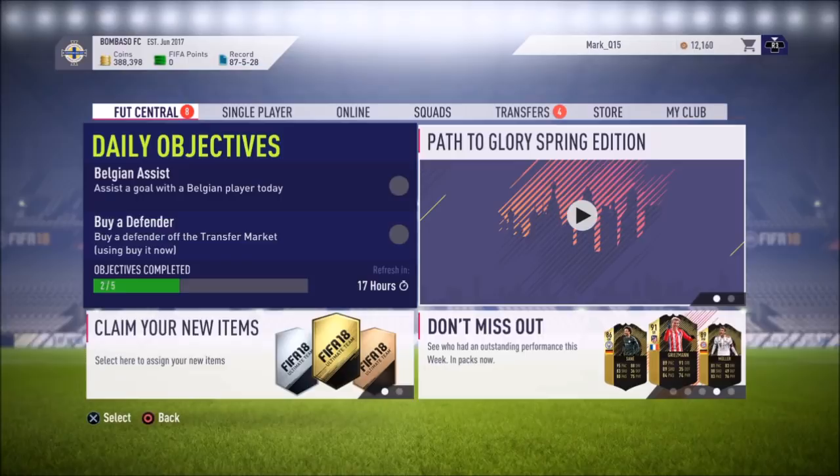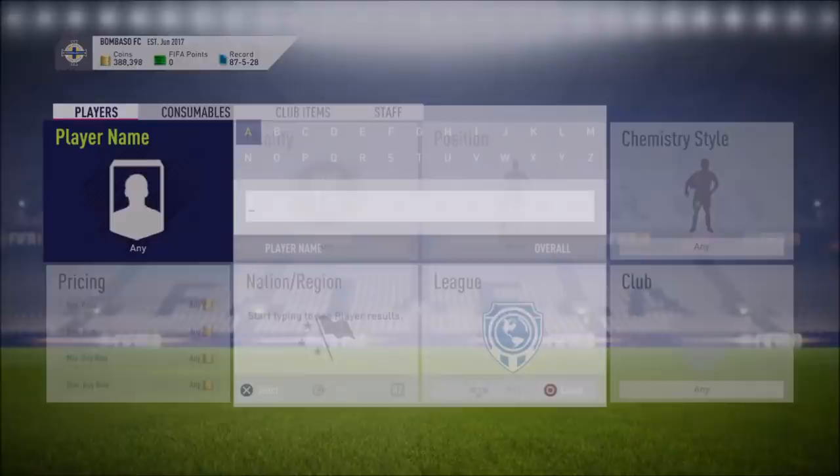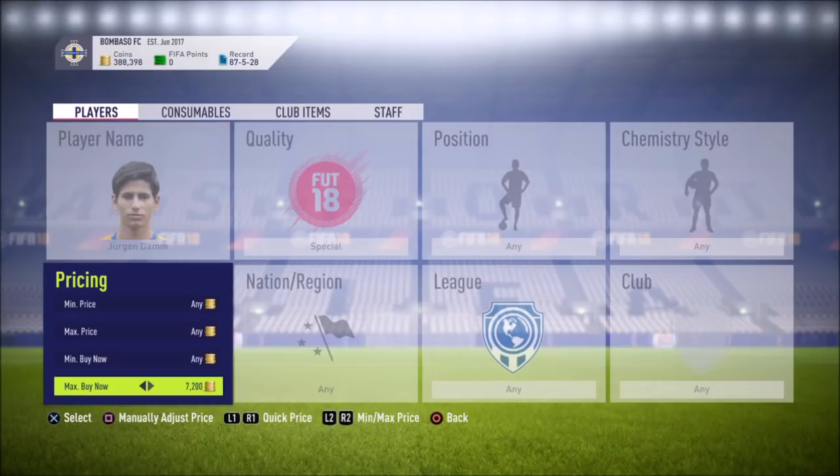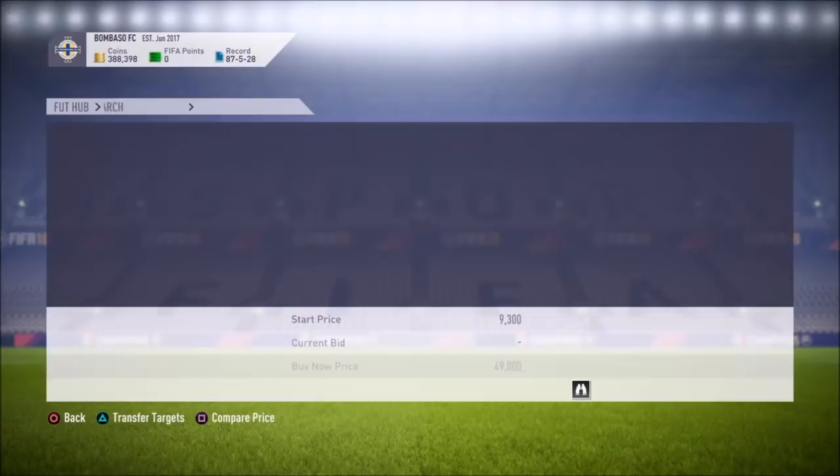So first off, just go ahead and go to the market and pick any Path to Glory card. I'm going to start off with Jurgen Dam, but we're going to be trading with multiple, not just him. Go ahead and search up the player, then put special for quality and find the lowest buy now possible. I believe it's around 49,000 for Jurgen. Let's go ahead and set the max price to 50 million — and there you go, 49,000 more or less.